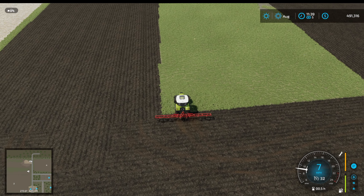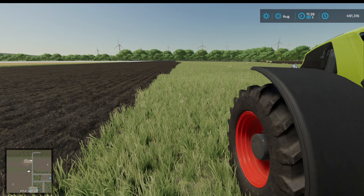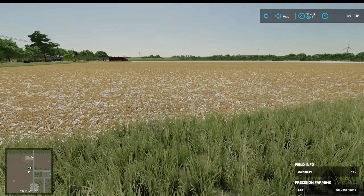Before we go away, let's lower it and detach. I would like to have a look at the next door's field because I would like to buy this - this is our immediate neighbour.